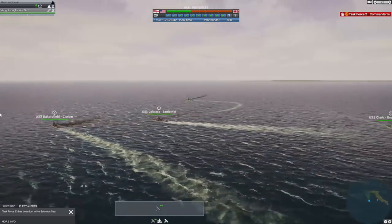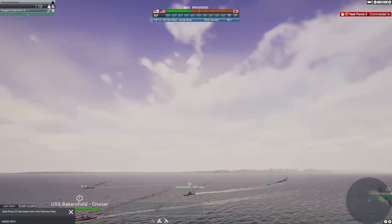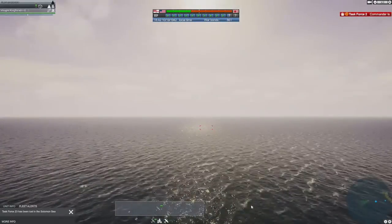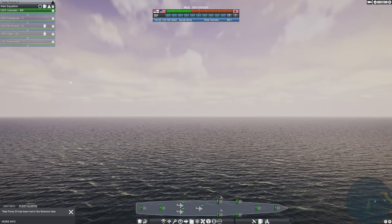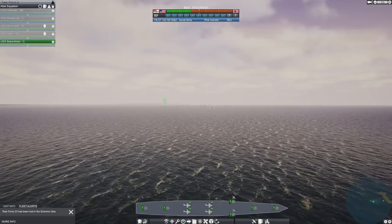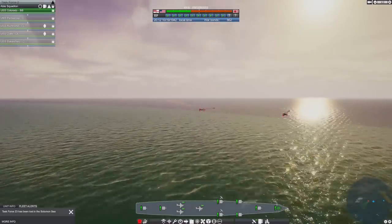We've got the Clark which is the destroyer lead, just sitting back - we don't need to get her engaged in the battle. The spotter plane is up - that should give us some good visuals and we'll be able to plot our shots a little bit better. Task Force 2's battleship has three spotter planes, the Pensacola's got spotter planes - they all have spotter planes. They're coming into range right now - they've opened up, grand.